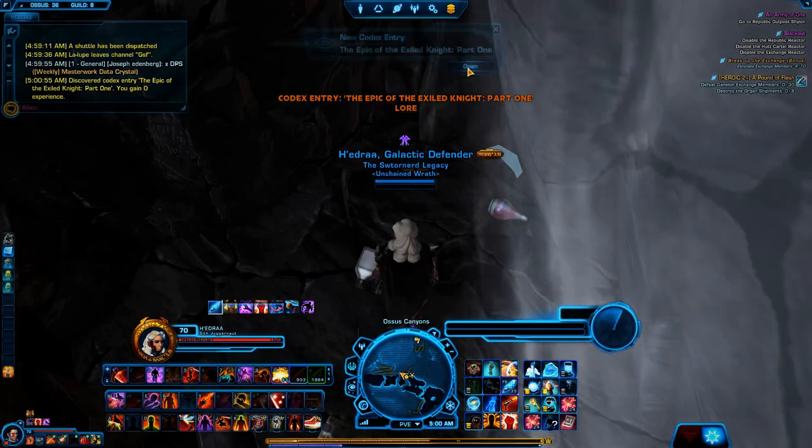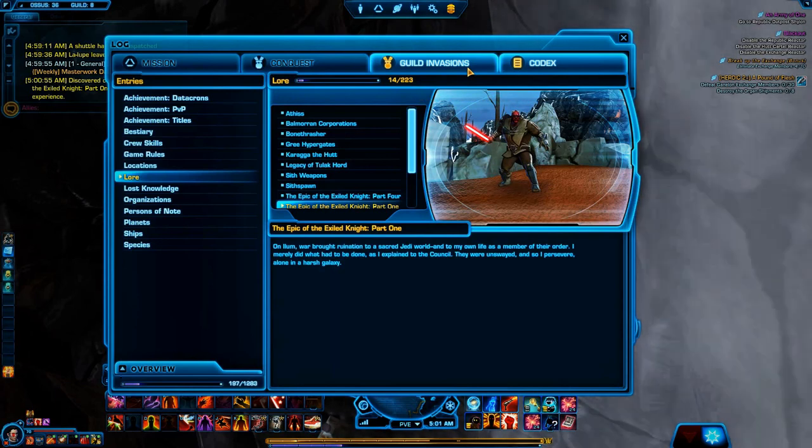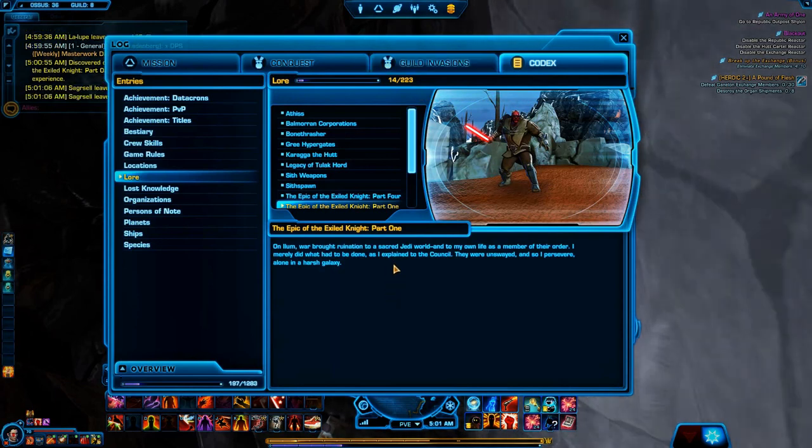Part one — this is his origin story. It reads: 'On Ilum, war brought ruination to a sacred Jedi world, and to my own life as a member of their order. I merely did what had to be done, as I explained to the Council. They were unswayed, and so I persevere, alone in a harsh galaxy.' I wonder what he did to get kicked out by the Jedi Council on Ilum.